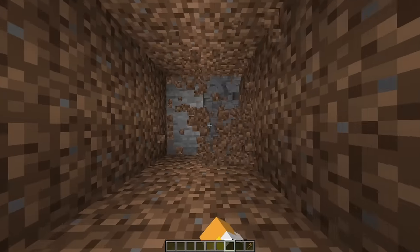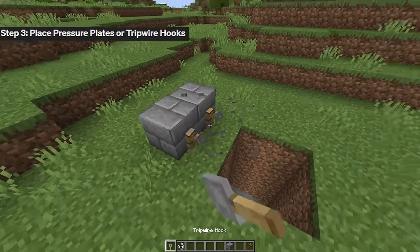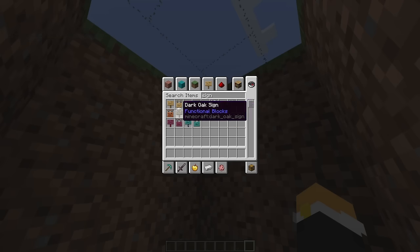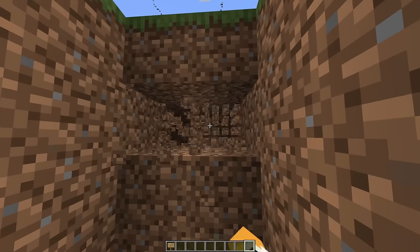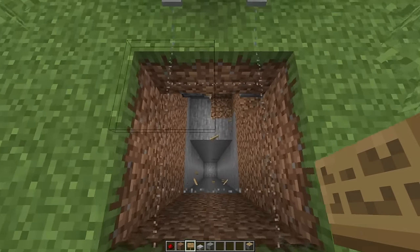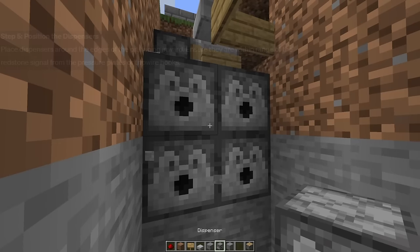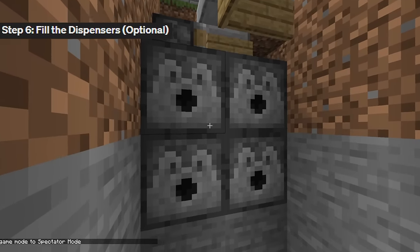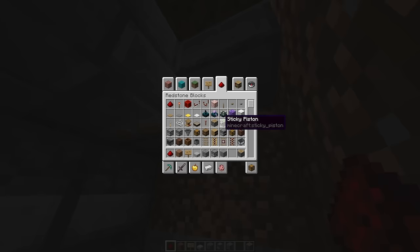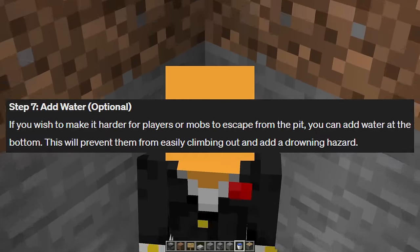The second step is to dig a pit — I'm just going to do a two by two hole going down about 30 blocks. There will be drips at the bottom so it doesn't really matter. We're going to add tripwire hooks there, then wire them up with signs and a block. Now we have to place dispensers around the edges of the pit facing inward, filled with harmful items like arrows or potions. We can also add water at the bottom because it'll prevent them from climbing out and adds a drowning hazard.